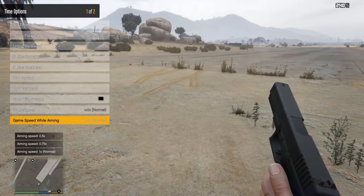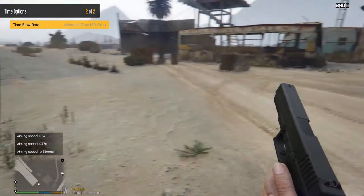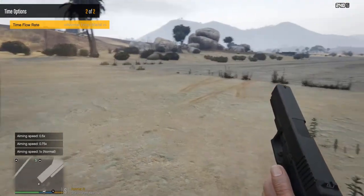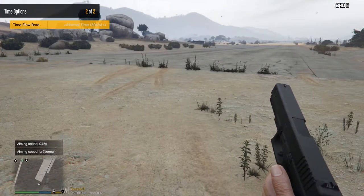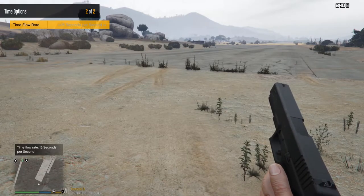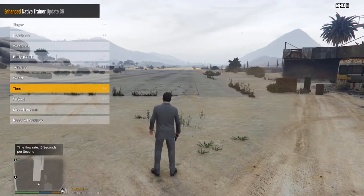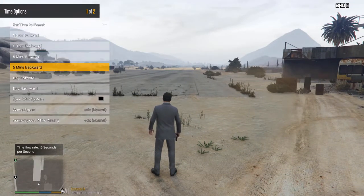You can set time back to normal. On the next page, the normal rate is every second of real time passes 30 seconds of game time. You can adjust that however you want — I like to set it to 15 seconds per second. And that's the time settings sorted.